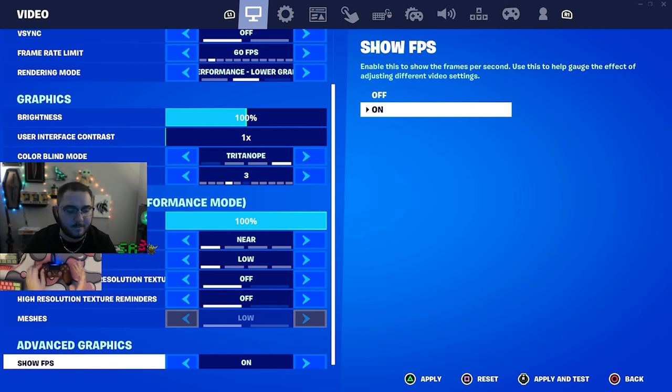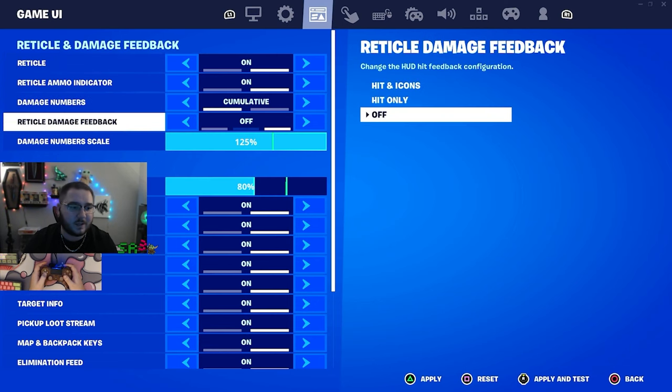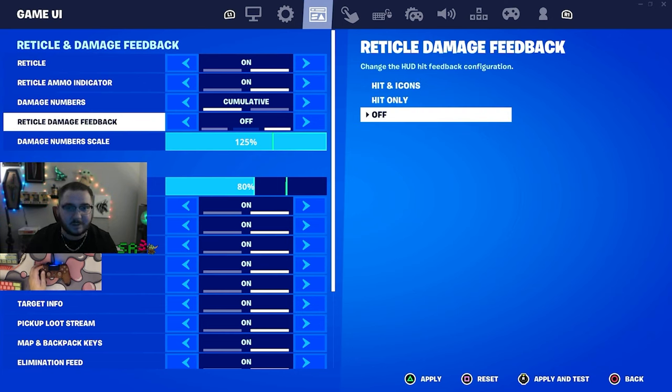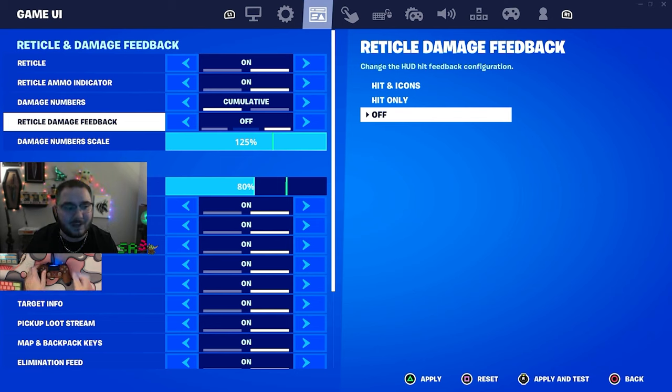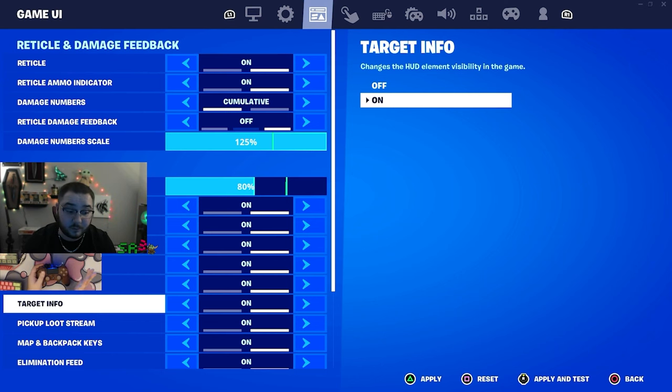All my graphics settings are on low. I play on performance mode — it's the absolute best mode and there's no reason to go anywhere else. For HUD settings: my damage numbers are on, reticles are on, and damage numbers are set to cumulative because I don't want to do math mid-game. Damage number scale is maxed so I can see those big numbers clearly. HUD scale is at 80.